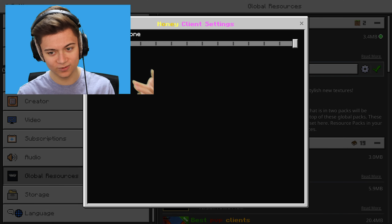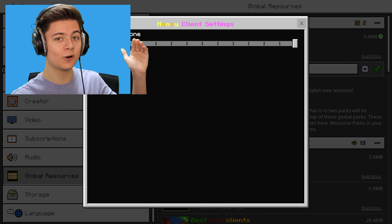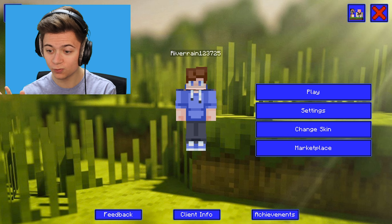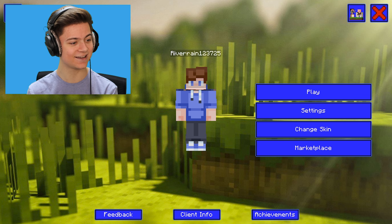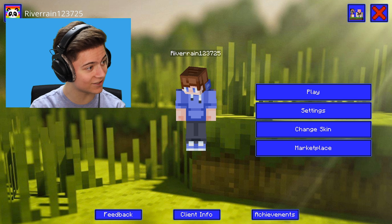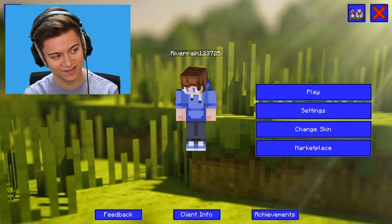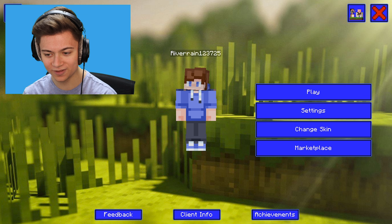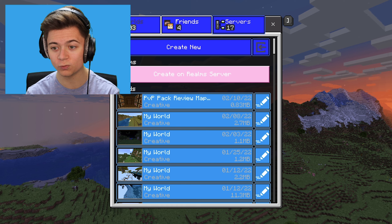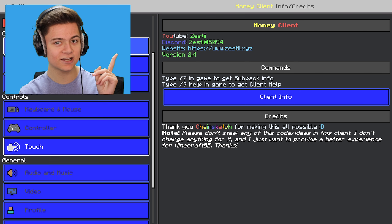To start off I'm going with None, and we'll activate a bunch of cool stuff later. Let's check out the brand new Honey Client UI — and wow, this is actually pretty nice. We've got my whole character, a brand new background, brand new buttons, and it actually shows my name: River12375. Really sick. We've got my player with my Hive MC skin and the buttons over there.